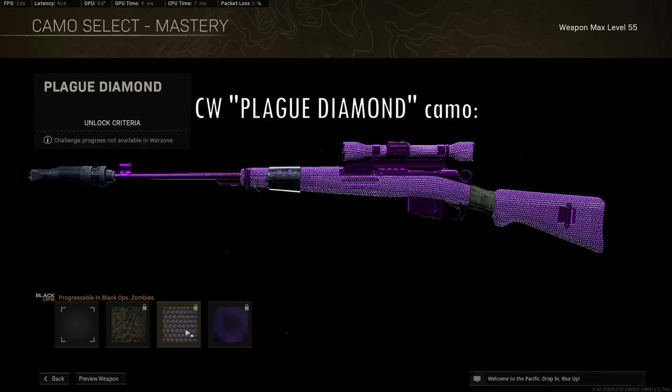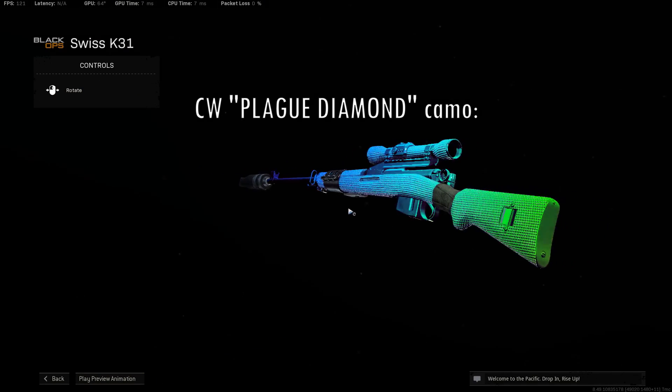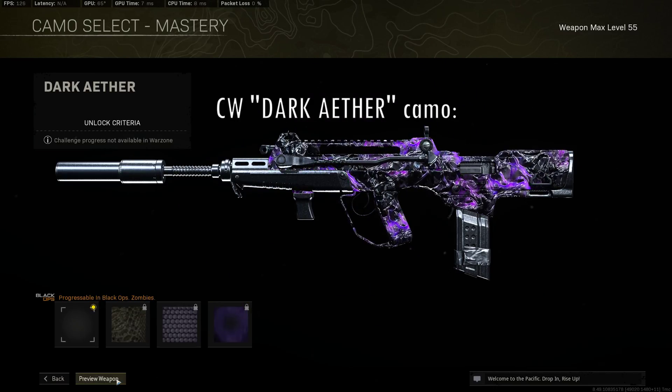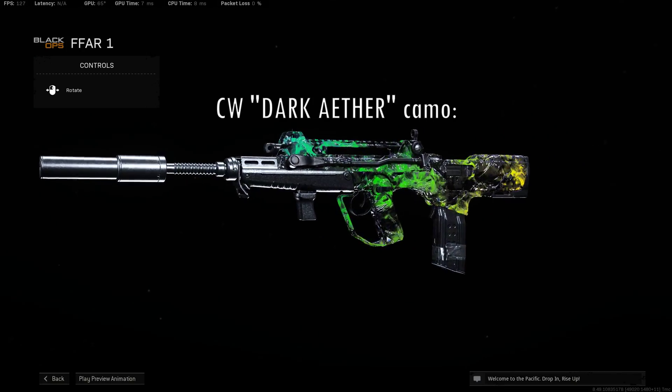Cold War guns don't actually have a great selection of camos that you can do a chroma key effect on. The best it gets is really Plague Diamond, because its bright purple is extremely easy to separate from the background. The second best would be Dark Aether, because it has these purplish traces and you can get an effect to show through there.